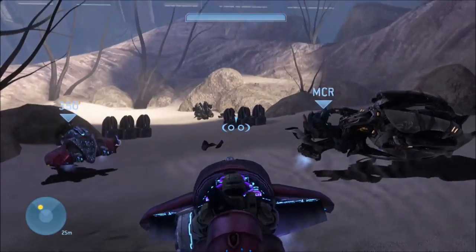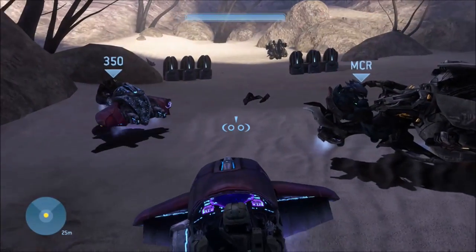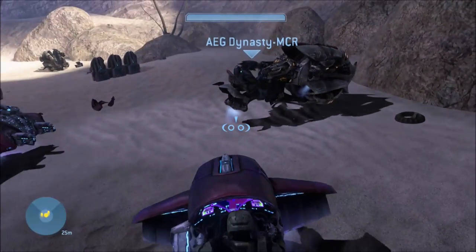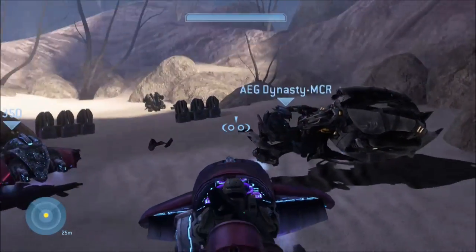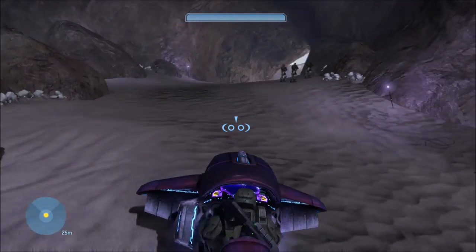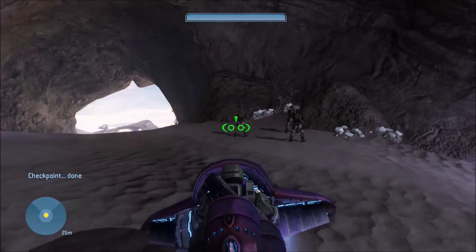In Halo 3, when you get on a vehicle you usually put the weapon on your back. But if you're a grunt and you get into a ghost — like with my carbine — if you're a grunt with a fuel rod and you get in a ghost, instead of putting the fuel rod on your back, the grunt will actually balance it on your head.